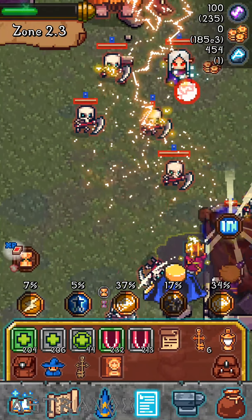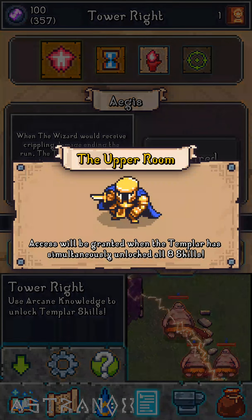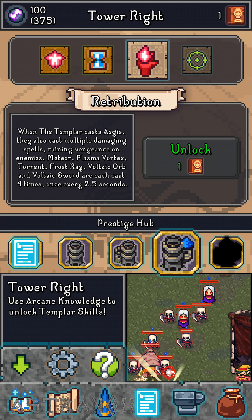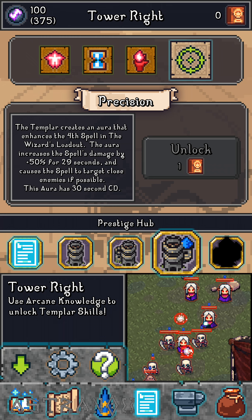I just didn't have to use any buffs — I was way stronger. So yeah, back at it again. It's to actually unlock your next power, so I'm gonna go with Retribution. The next one is the Templar — it creates an aura that enhances the fourth spell in the wizard's loadout. The aura increases spell damage by 50% for 29 seconds and causes the spell to target close enemies if possible. This aura has a 30-second cooldown. Very nice.